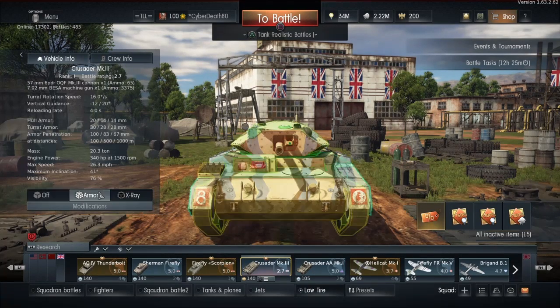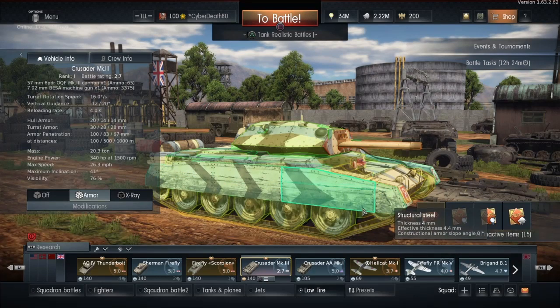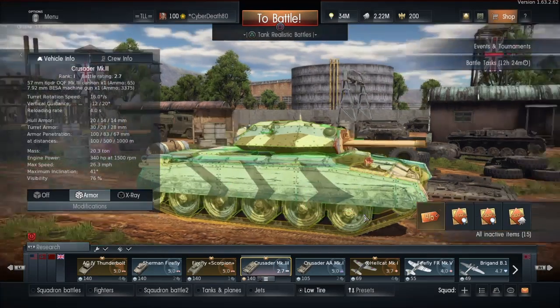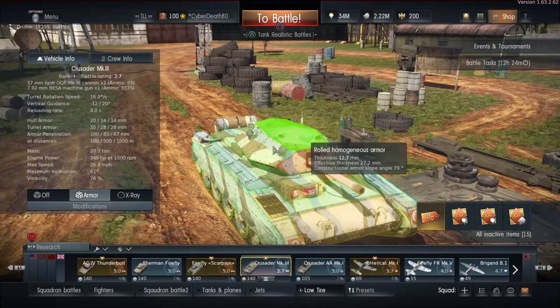As for the armour, it's pretty much non-existent — 20mm at the front. It really makes no difference where you get shot. There's 50mm somewhere but no one's going to shoot at the heaviest part. You will take a good few hits but occasionally you will just get one-shotted. It's inevitable — it's one of the things in War Thunder you can't get away from. You just have to deal with it. The tank is very resilient though; if you can angle yourself you can bounce shots.